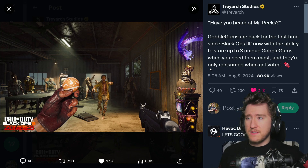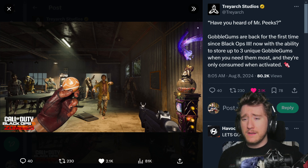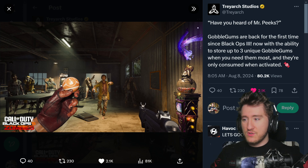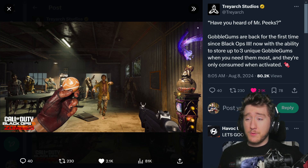Then we have a little bit more information on Gobblegum. Gobblegums are back for the first time since Black Ops 3, now with the ability to store up to three unique Gobblegums, and they're only consumed when activated. That's an interesting quality of life update — in Black Ops 3 they were consumed when in your inventory, but now only when you actually chew the Gobblegum. And unlike Black Ops 3 where you had five unique Gobblegums, in this game it's only three.